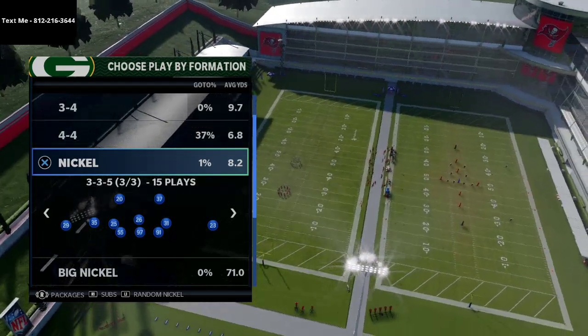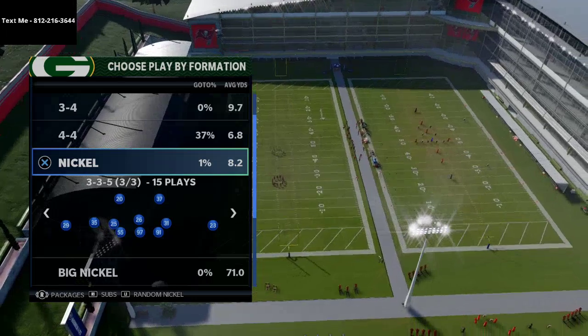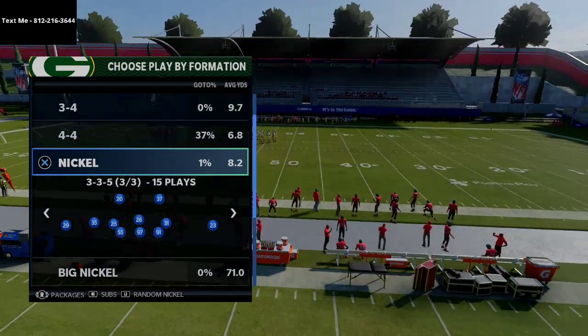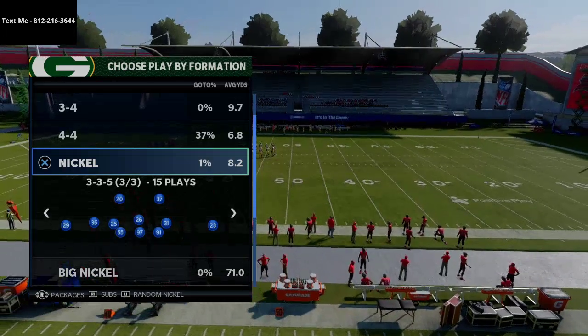I just released a defensive ebook on the nickel 335 and nickel 335 wide formations. If you want to pick it up, go ahead and shoot me a text message. My number is 812-216-3644 and I'll shoot you a link.